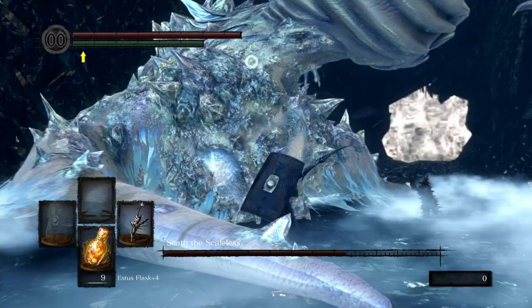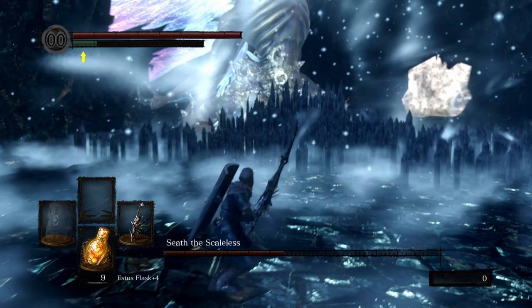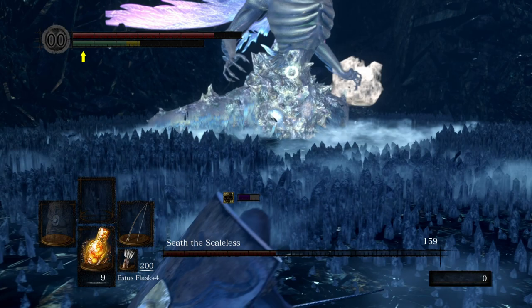Last is Quelaag's Fury Sword. This can be obtained by transposing Quelaag's soul on a plus 10 cursed sword with the Giant Blacksmith. This is a decent weapon, although it's going to have slight damage problems against bosses at the end of the game. The main upside is the fact that it does mostly fire damage and that it scales with humanity. It's a perfectly viable option.